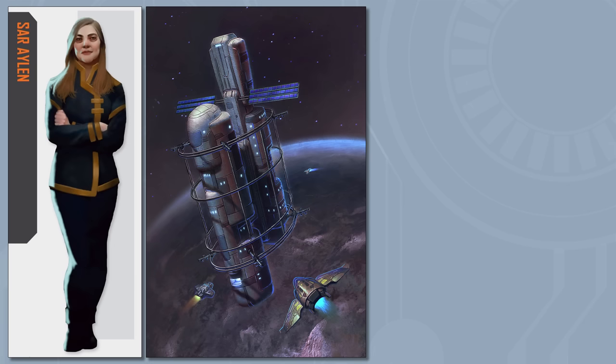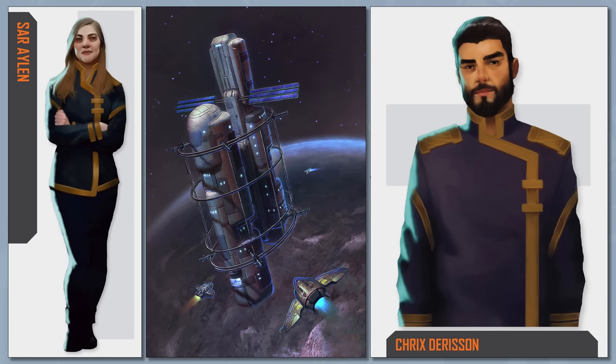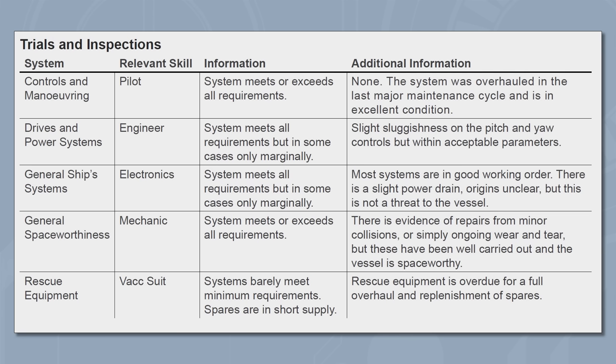Arriving at the station, they'll meet Tsar Aelin, the station's XO and the Travelers' main point of contact during their time here. They'll also meet — or at least their chosen team leader will meet — the station Commander Krix Derrison, who's pretty hands-off with day-to-day operations. After that, they'll be assigned their ship — which didn't have a name so I named it Rescue One — and they'll need to perform all their trials and inspections before they can take it out.